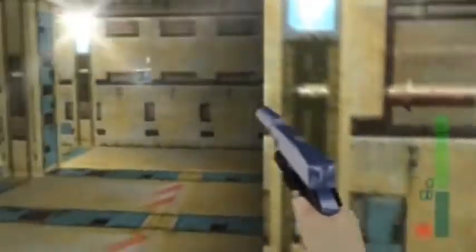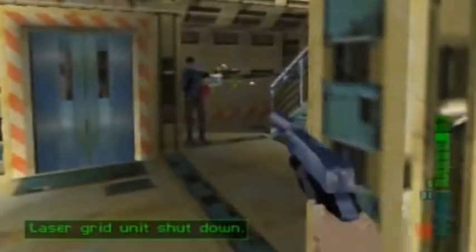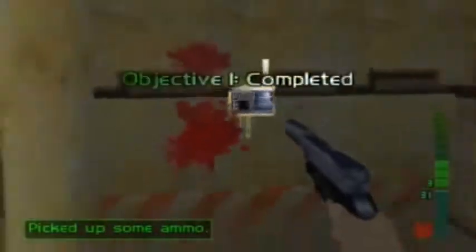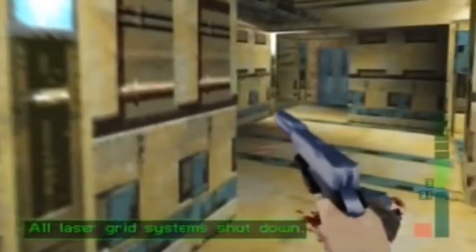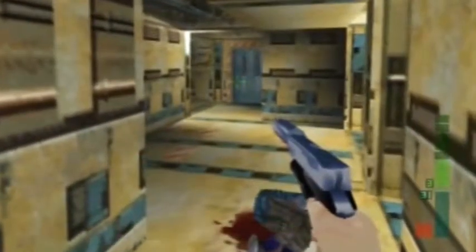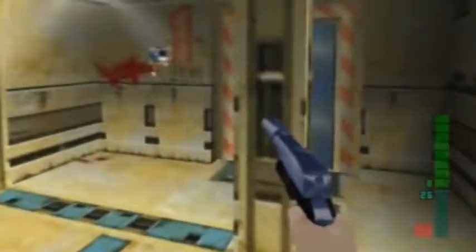There we go — objective one completed, not bad! So now I've done that I've got to think about what I need to do next. I need to holograph the meeting, so I'll need to get rid of any guards I see on the ground floor.